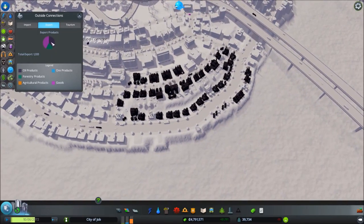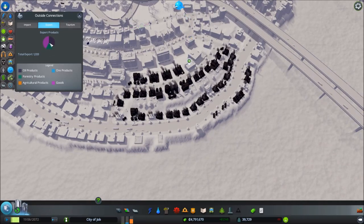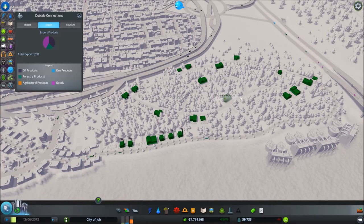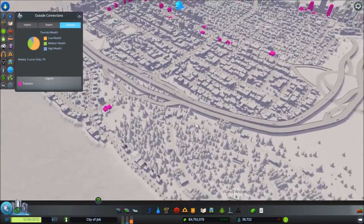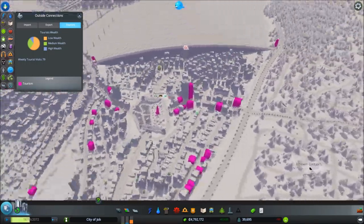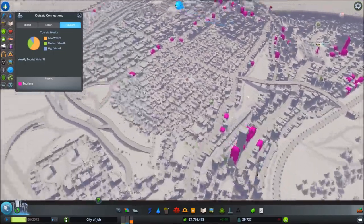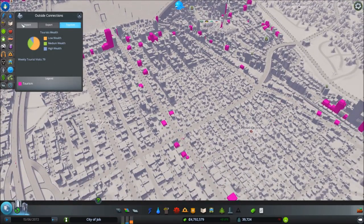Our exports show we're also exporting a good amount of oil. Forestry is actually doing quite well — a little surprise, considering our only forestry area is a shanty lumber town. Our tourism for low-wealth individuals has upticked quite a bit, and obviously the Statue of Industry is part of that. We have good commercial areas along the main road coming in, all getting an uptick from the tourism there.